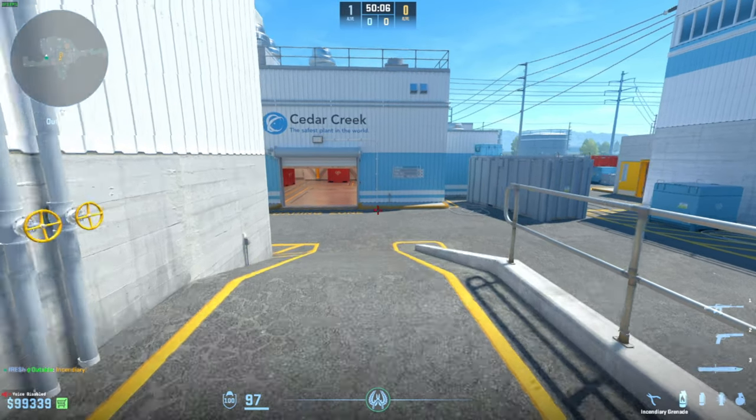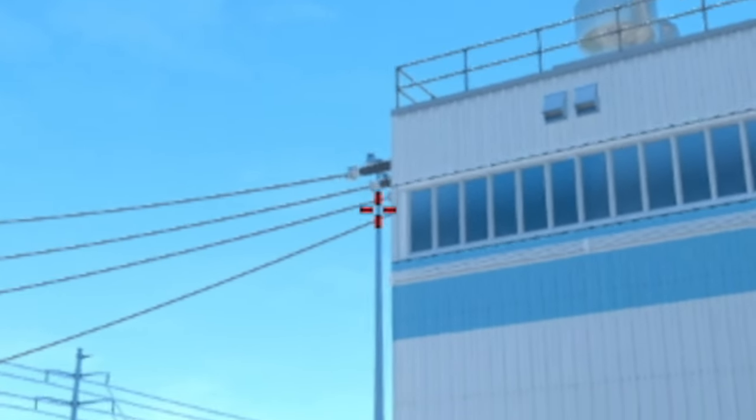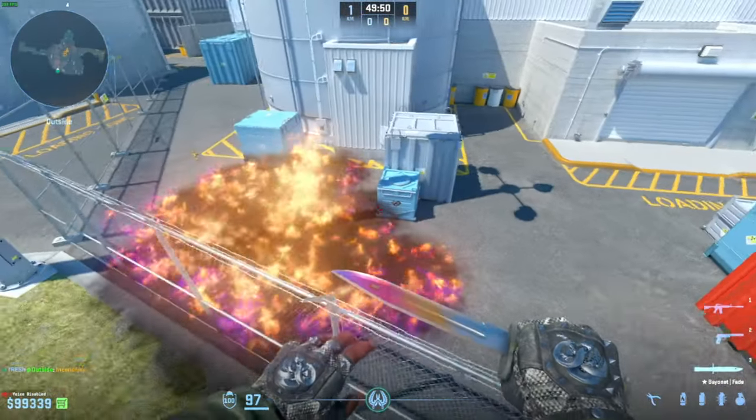Meter block molotov, slow motion style. You need to see this pylon and aim from this window distance to this window distance, run forward, left click throw. This molotov blocks the outside and now T can cross to red without getting damage.